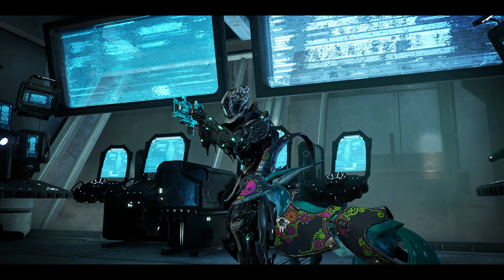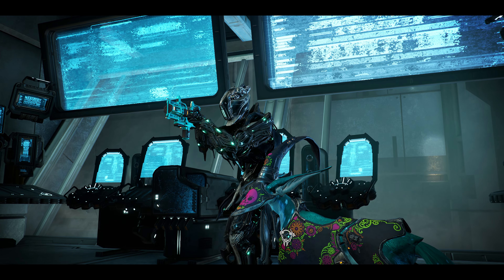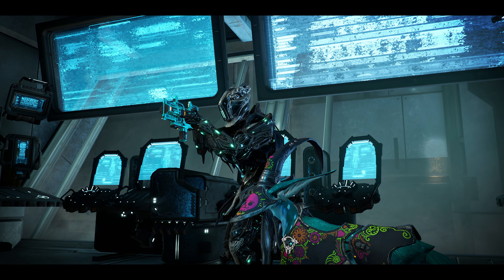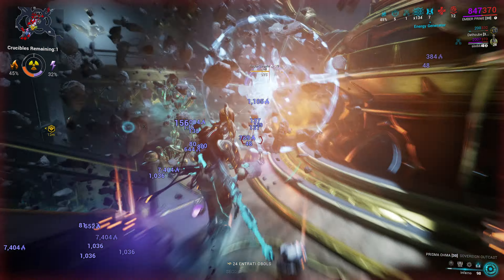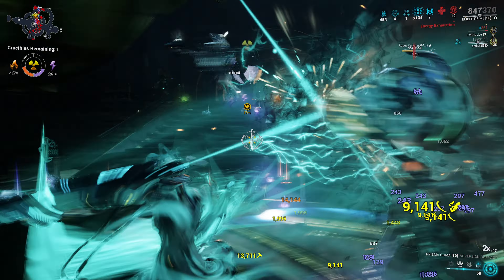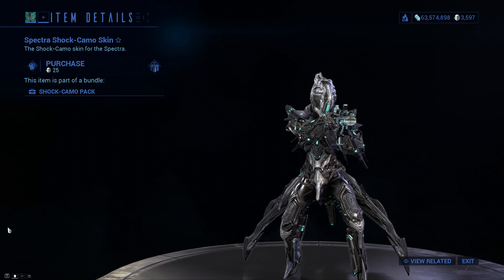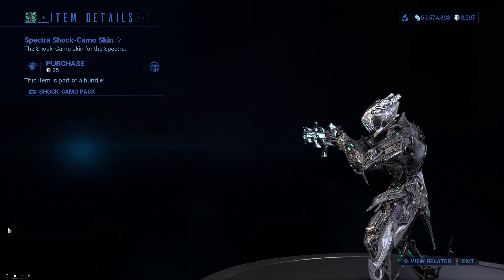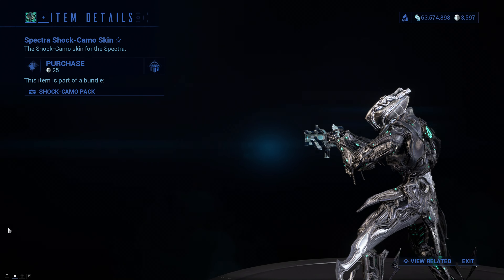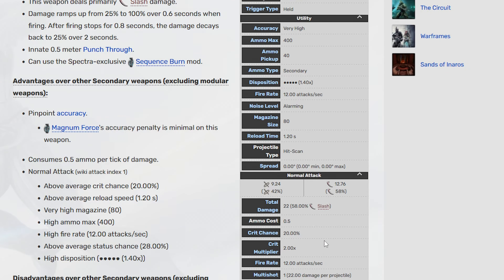The best thing about this corpus mining laser is that it's got 100 accuracy and that it is a secondary weapon, meaning it has access to a bunch of awesome mods — which still kind of didn't matter in the end anyway as you'll see. But for a mining laser, 20% crit chance and 2x crit damage isn't too bad. It's even got decent status at 28%, and unfortunately none of that comes close to making up for the absolutely terrible base damage of 22.